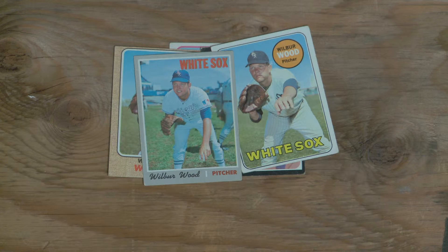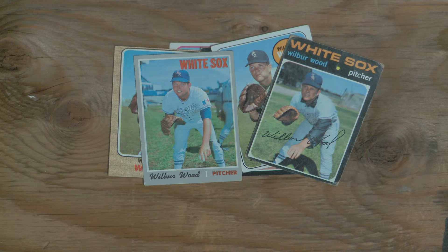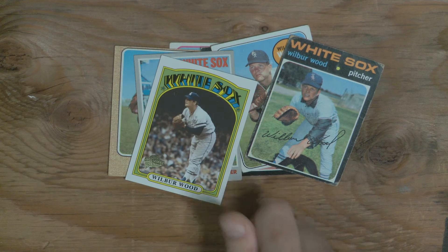1970, they go to a light blue, and then the uniforms are like powder blue. Ooh, not a good move. In 71, Wilbur Wood made his first all-star team. Uniform still the same. 72, here's kind of a gray uniform — very nice. He's an all-star again this year and he leads the American League in victories with 24.